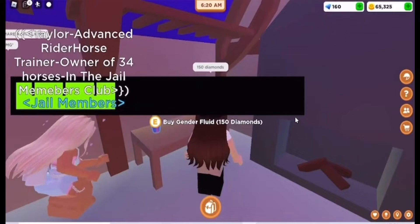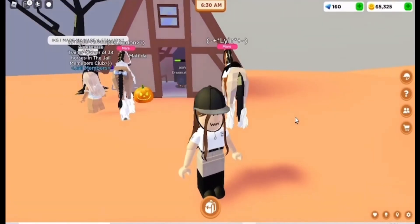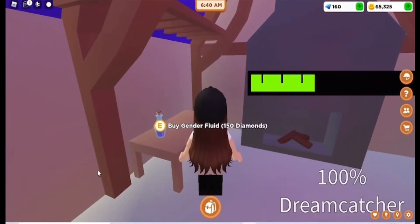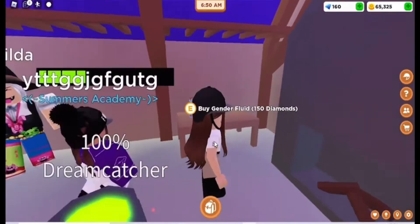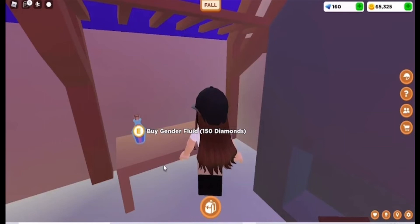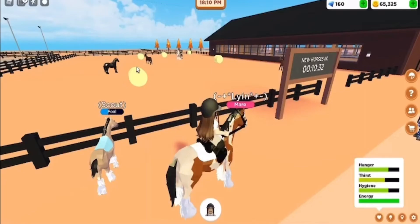It took a little while, but if you go to the Witch's Hut — if you don't already know, this is what it looks like and this is where it is, just right here — I figured I'd check the Witch's Hut because I thought, well, it's a potion, so it kind of makes sense. It's 150 diamonds, which is pretty expensive, but kind of makes sense because it gives you the opportunity to change your horse's gender. So it is expensive, but if you really wanted a certain horse to be a mare or a stallion, it's an option.